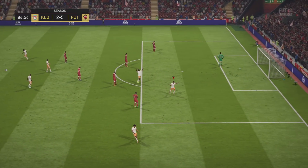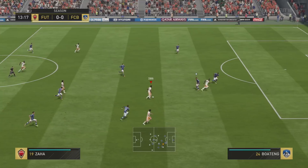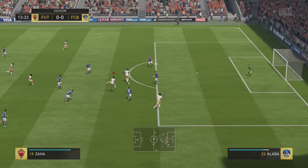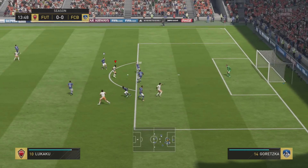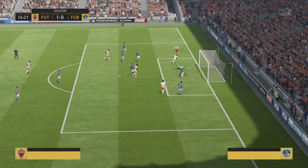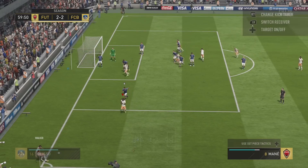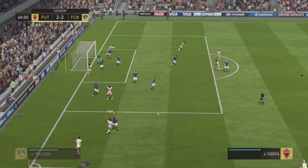Yes — that is a fantastic finish from Zahar, especially on his right foot, that's going to fly into the back of the net nine times out of ten. Went for another long shot with Zahar but it falls to Lukaku. I'm going to pass it out wide to Costa and with his 86 attack positioning, Zahar is there to put it into the back of the net.